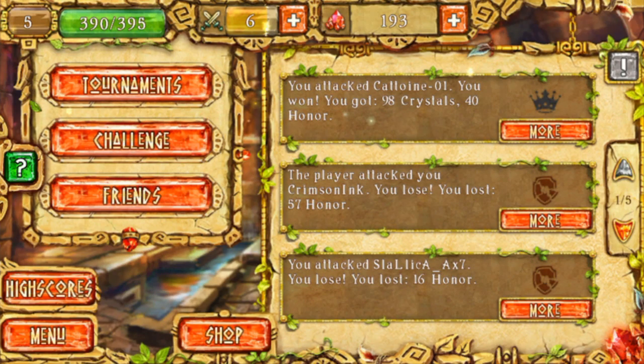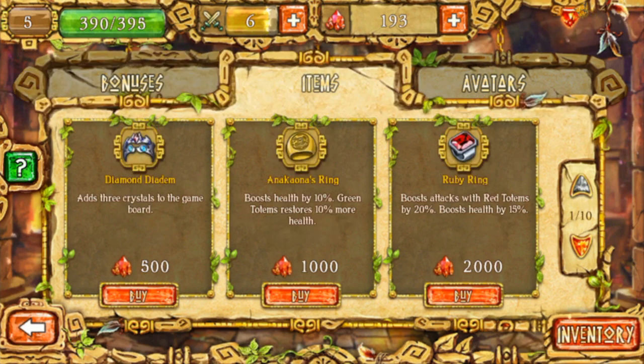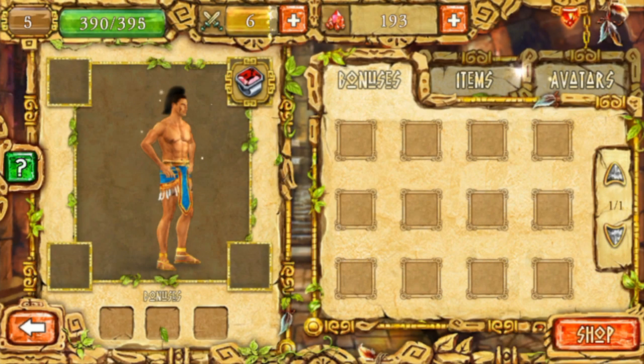There's also a bonuses section — those work for just one match. There are items too. I bought the Ruby Ring, which is why I wanted to make sure I could use red, because attacks with red totems deal 20 extra damage. I have my ring equipped; I need more gems to unlock more stuff but that'll take a while.